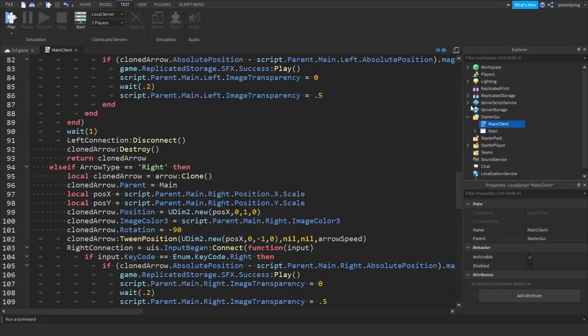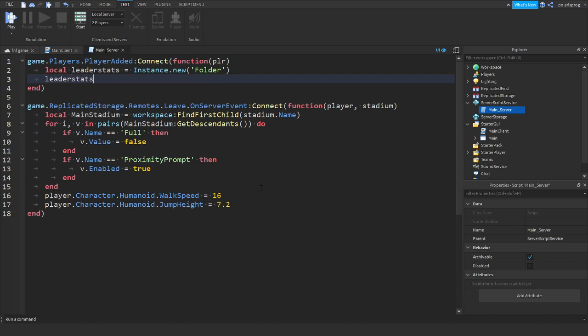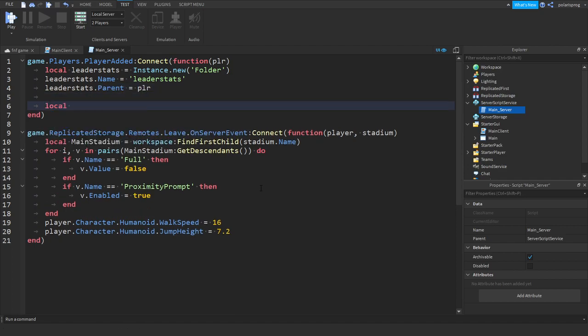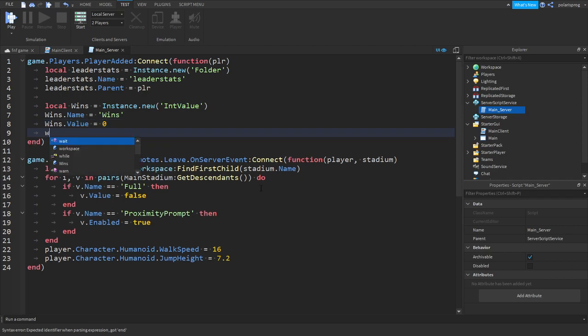We're gonna add some leader stats, which is very easy to do. Inside of your PlayerAdded event that we added in the last part, we're gonna have a folder: local leaderStats = Instance.new('Folder'), leaderStats.Name = 'leaderstats', and leaderStats.Parent = plr. Then drop a few lines and we'll do: local wins = Instance.new('IntValue'). I'm not going to use the comma syntax because I found out it's inefficient. So we'll set wins.Value = 0 and wins.Parent = leaderStats.